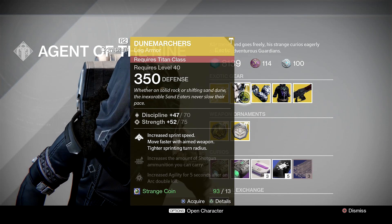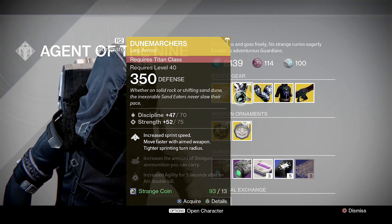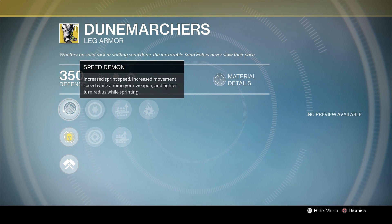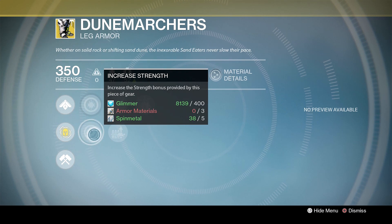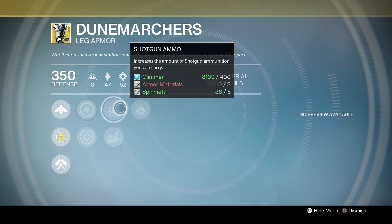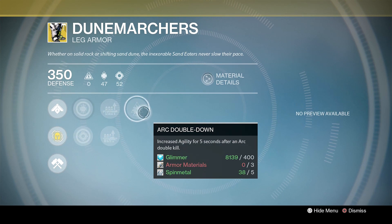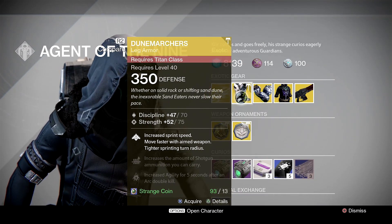Dune Marchers — exotic boots for the Titans. Get them. Video finished, there you go. Should you be picking these up? Absolutely. These are fantastic. I actually prefer them to the Twilight Garrison at the moment. The Garrison is great and is definitely one of the top tier exotics for Titans, but I really love these. Having the extra sprint speed, I just feel super fast — I can feel the wind flowing through my hair. Moving faster while aiming your weapon is great, and having a tighter sprinting turn radius is incredible for evading all kinds of things in the Crucible, as well as PvE. These are 100% get them.